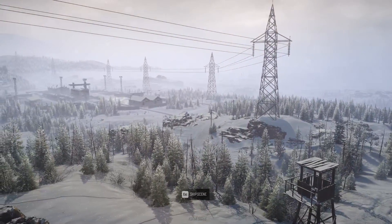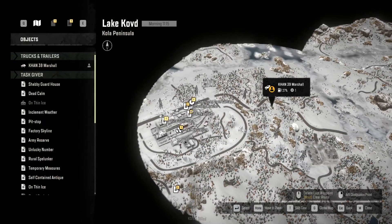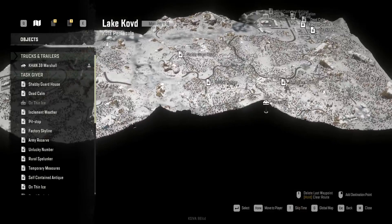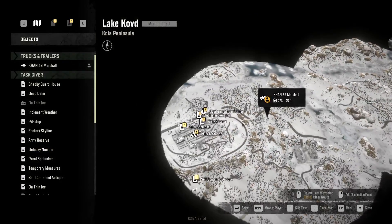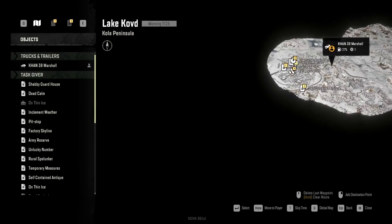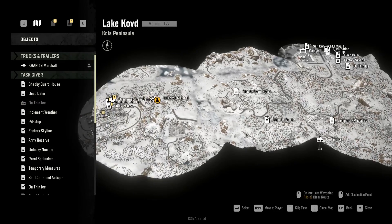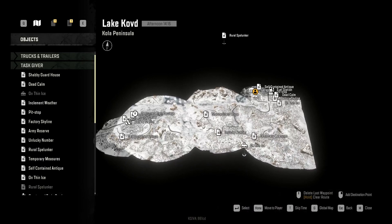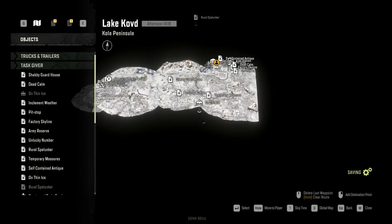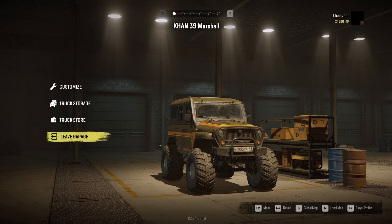So it looks like we've got a manufacturing plant, an army reserve, a train carriage, a railway station, and a splunker — I don't know what a splunker is — some self-contained antique. There are jobs we can do obviously, but I'm focused more on the vehicles. I might go to the outskirts of the map and look around those watchtowers. It looks like there's quite a bit of the map that's not open yet. I wonder about 'thin ice' — that could be a vehicle unlock. I'm a little worried it's going to be really hard to find these vehicles.